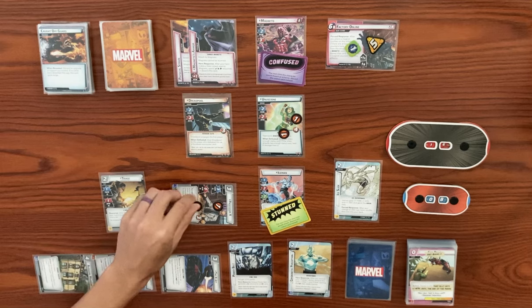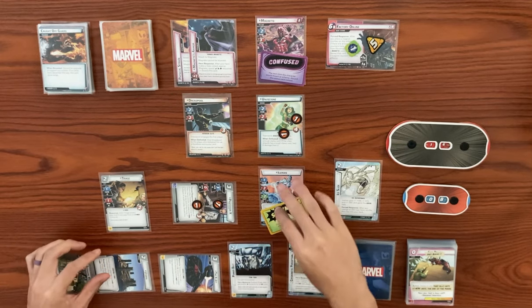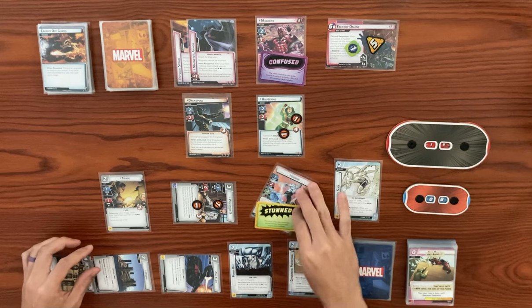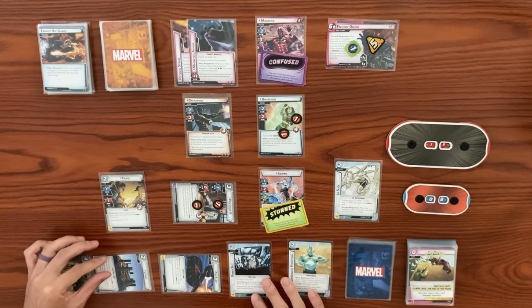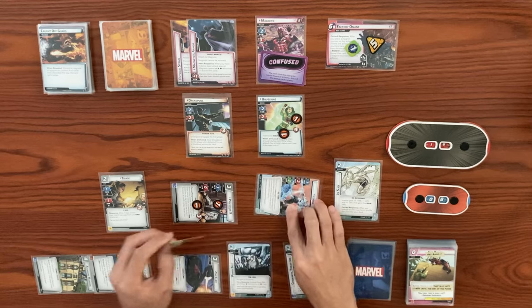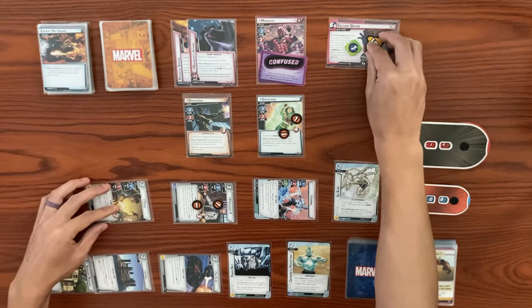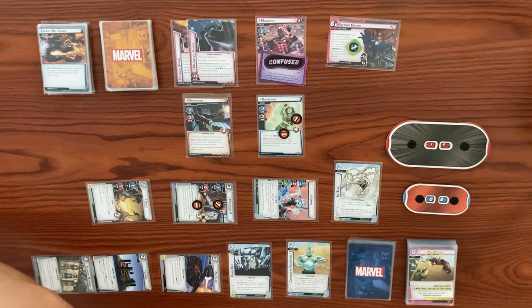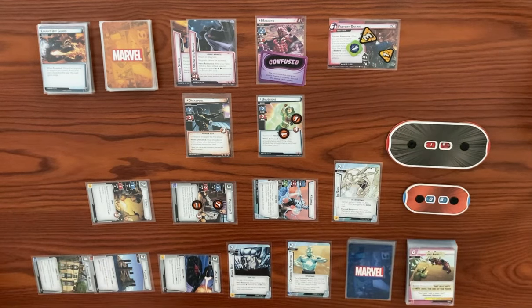Professor X will take a consequential damage from thwarting. Iceman is going to attack to remove our stun. And triage will thwart for one from the main, drops us down to four. Triage takes consequential damage — that's going to end our turn. Let's ready back up and draw back up to our hand size of five.